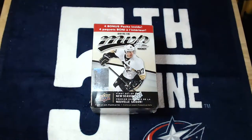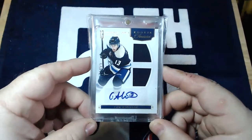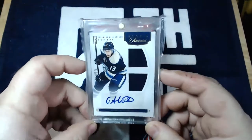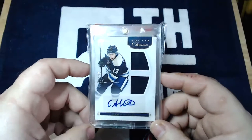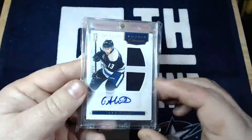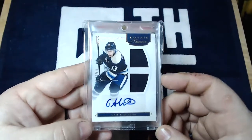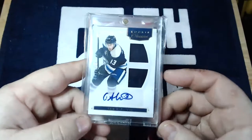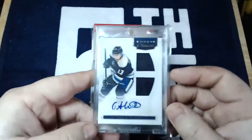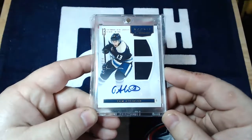One more piece of business before we break into this. Still have a giveaway going for a Cam Atkinson dual jersey rookie auto from Panini Rookie Treasures. This will be going out to a random person once I get to 50 subscribers — I'm sitting at 33 right now. Once I get to 50, I'll have a drawing and do a live video to draw it and see who gets to take it home.